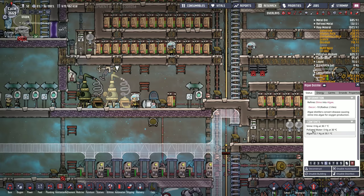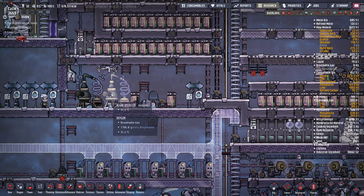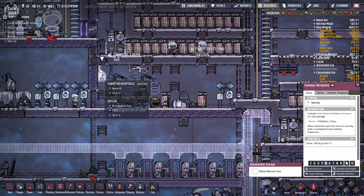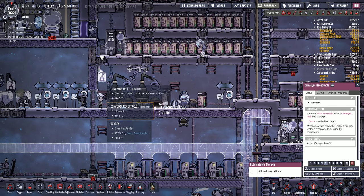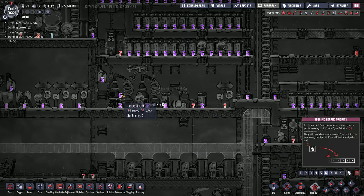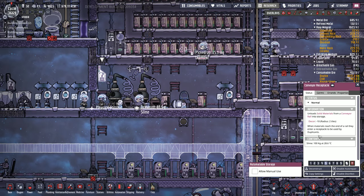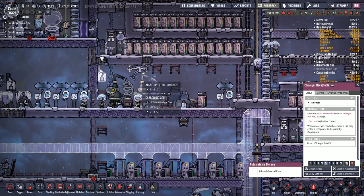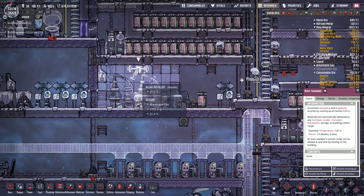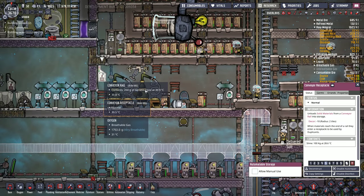These seem to be working now — they're not full of random things. But there's slime here. The priorities are messed up, that's why. Gotta do priority 6 here. This autosweeper should grab this slime but it's not. Very strange — it should be able to grab this and put it in right here, but for some reason it is not.